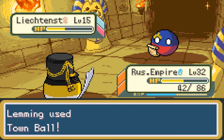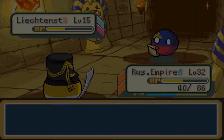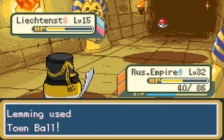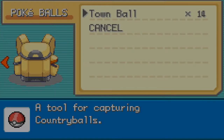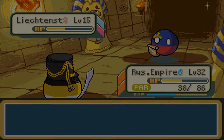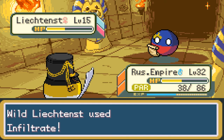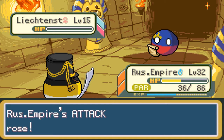Lichtenstein uses Infiltrate once more — ouch. Use the Town Ball again; we have 15 of them, just keep tossing at them until they stay in there. They escaped again. Lichtenstein used Infiltrate once more — now the Russian Empire is paralyzed. Maybe unable to move. That's what I get for trying to capture everything. It uses Infiltrate once more — very annoying. Use Flank; that's going to do a little bit of damage to Lichtenstein, probably gonna one-shot. Yeah, they're down — super effective on the Ice Fairy type. Lichtenstein is defeated. I wish I could have caught it; gonna have to try my luck on another one.